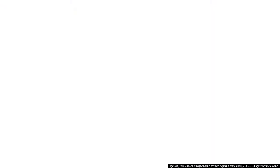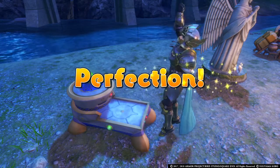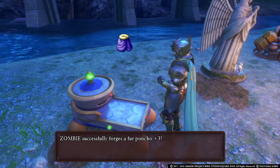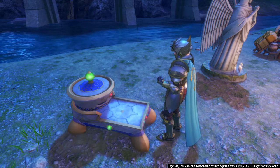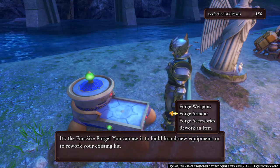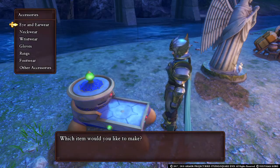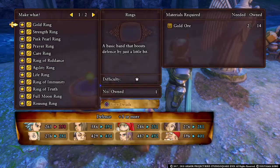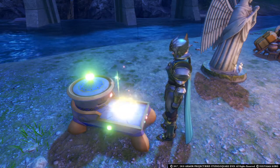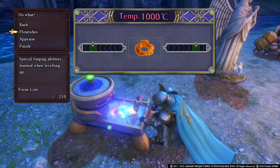It will be a randomized number — just aim for the center the best that you can and you should be good. It can take a while to master crafting, but as long as you stick with some of the info from here you should be good. Now let's go ahead and craft one of the more difficult items early on — a ring.